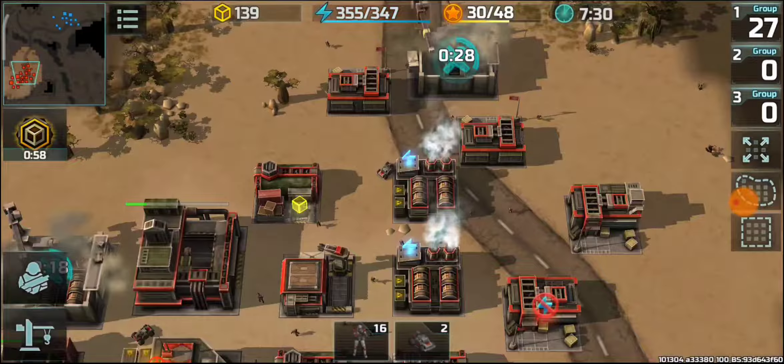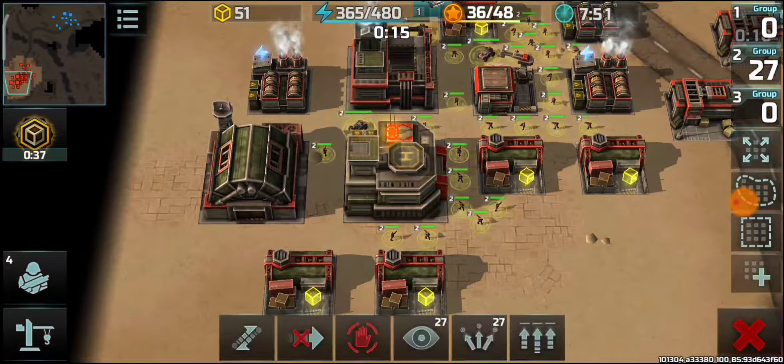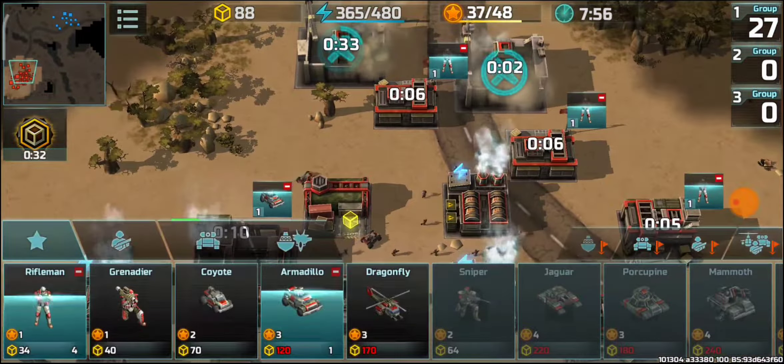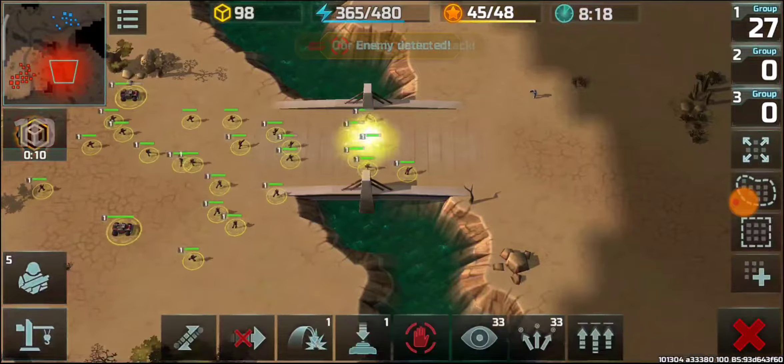At this moment he has assault and fortress units and he's adding bunkers. I'm adding sniper towers — if they attack me again I'll be able to repel the attack more easily than last time. I'm going for armadillos and riflemen since fortress is troublesome and armadillos are better at dealing with them — they can take them down a lot earlier.